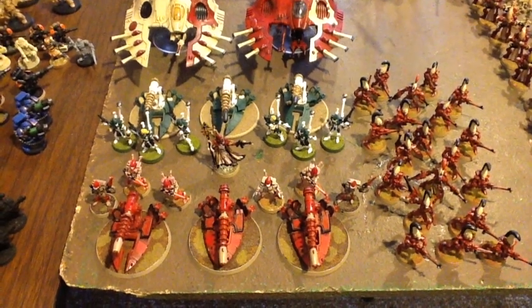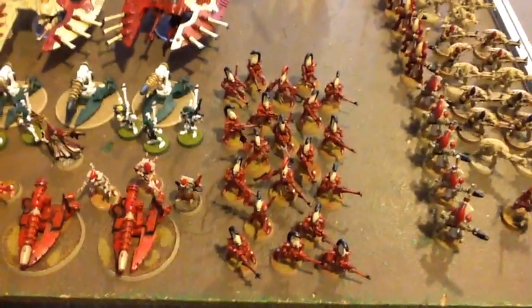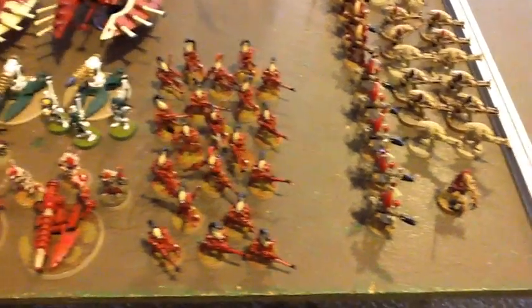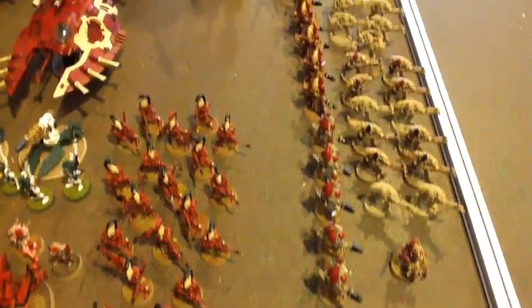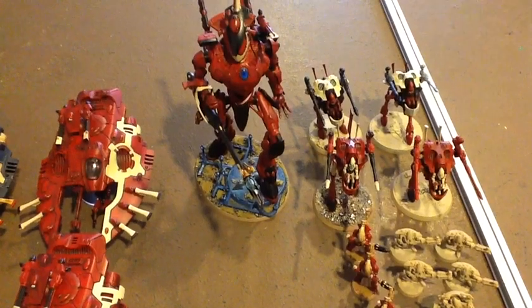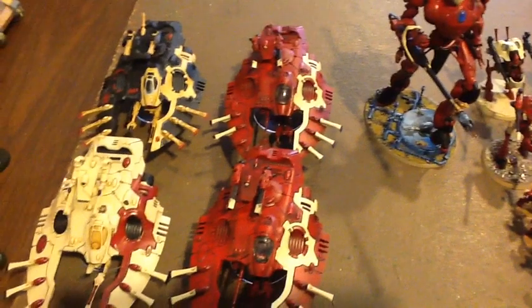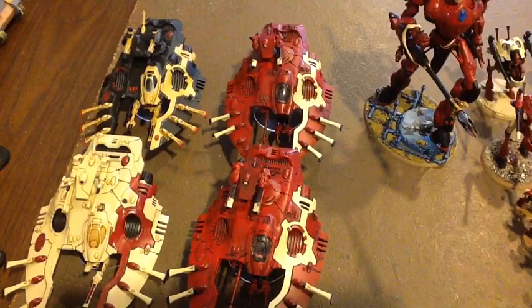My main list of 1250 includes two Wave Serpents with five Dire Avengers each, a Wraith Knight with the Shield Sun Cannon, two units of six Warp Spiders, an Autarch, and two units of two War Walkers with Bright Lances. The 750-point sidebar I'm putting on the table to face the Lord of War has two units of Wraith Guard, a Spirit Seer, and another five-man unit of Warp Spiders.